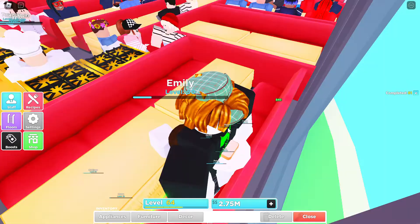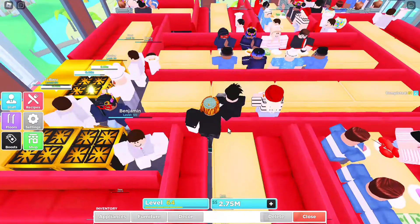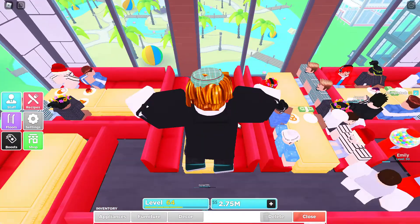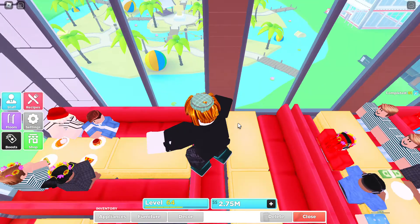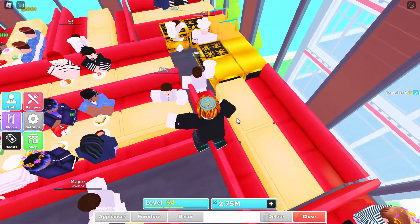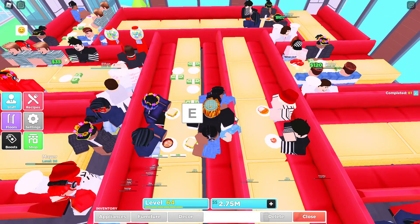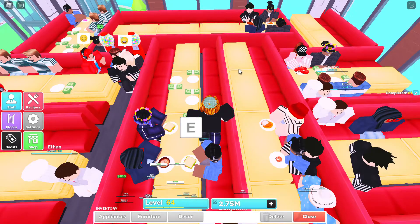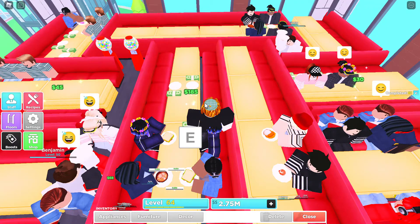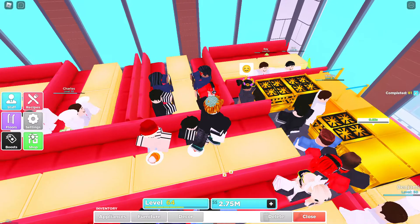The fourth floor has a different layout. I actually followed this layout after seeing it used by the number-five and number-three ranked players in My Restaurant — both had the same setup. The only difference between my layout and theirs is that I use city tables and fancy chairs, while they use the world bundle, which I obviously don't have. But it's pretty good.